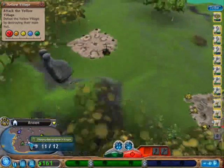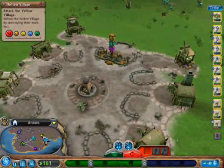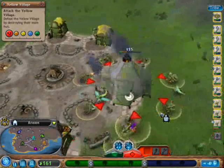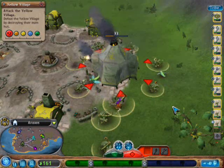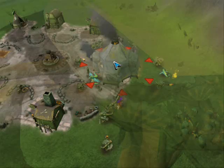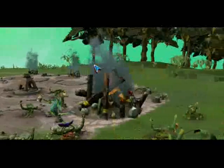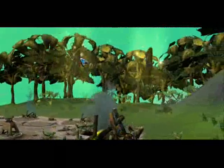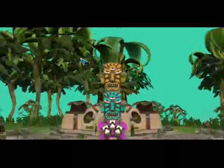Now let's see how we're doing over here. Once we destroy this village, I think I'm gonna finish up showing some stuff here. As you can see, it's destroyed. I am officially great again. Some more cell parts and another totem head. Amazing.